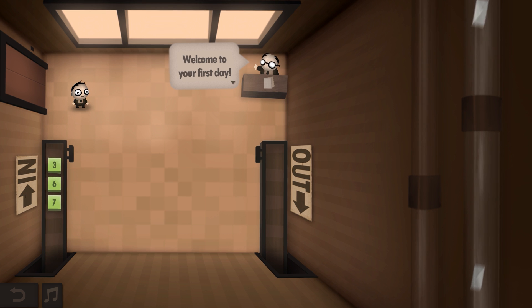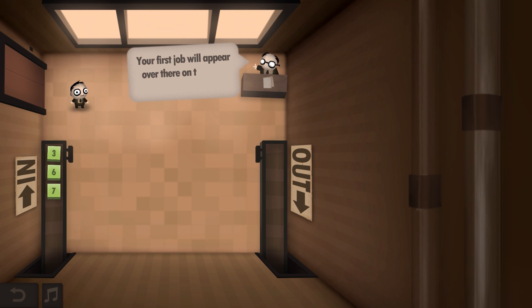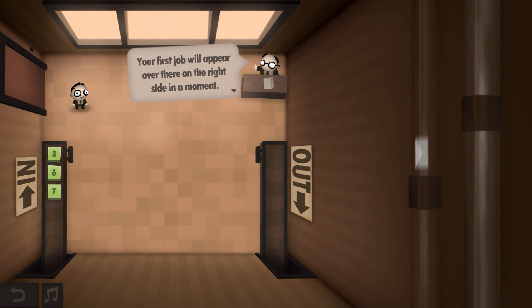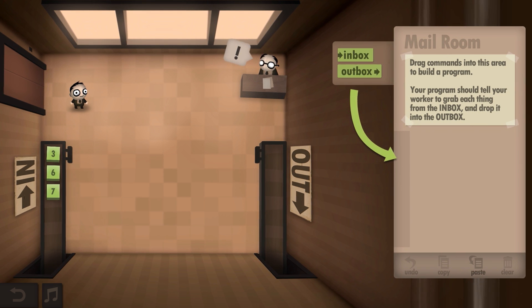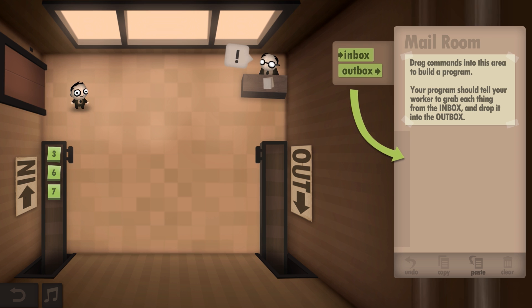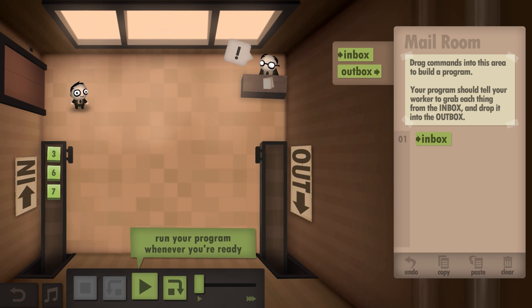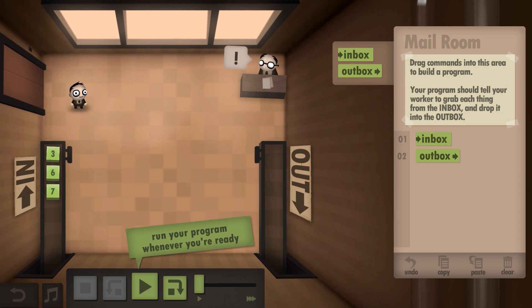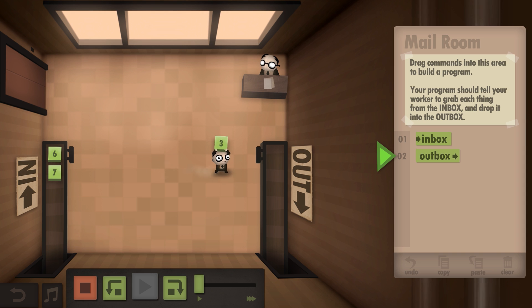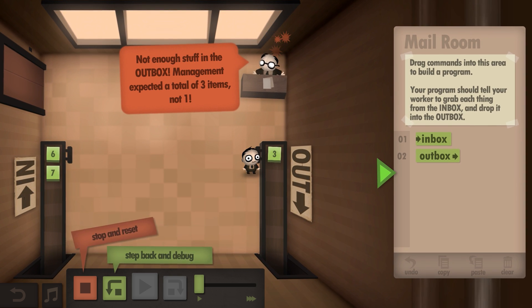Welcome to your first day. The boss says I look like an excellent instruction follower. My first job will appear on the right side in a moment. I can always ask for help. The tutorial instructs me to drag commands into the program area — my program should tell the worker to grab each thing from the input and drop it into the output. I'm guessing we have them pick it up out of the inbox and drop it to the outbox, then hit play.